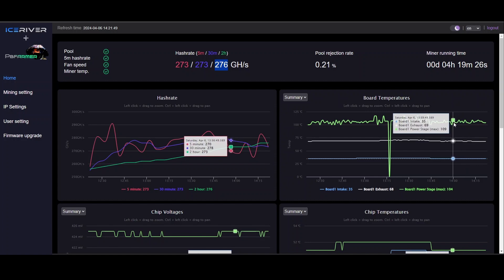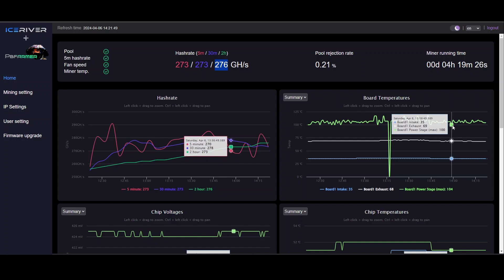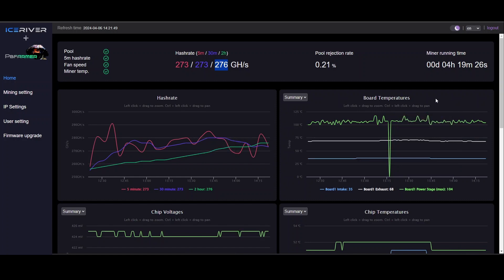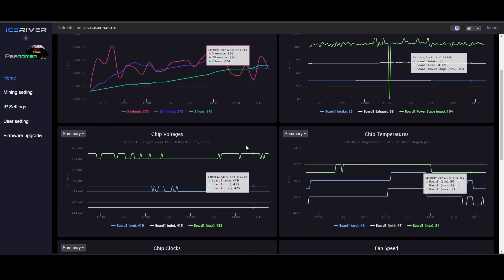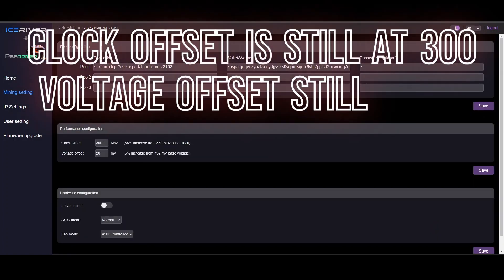I don't like these power stages going as high as they are. The ambient temperature in the garage was about 75 to 80 degrees throughout this testing. After running for a while it's stabilized, but I'm still getting up to 109°C at the peak for power stage temps and as low as 100°C — and 100 is the max I want to go. My lowest temp is higher than I want and I'm spiking up to 109. This is about as hard as I can push this one with the copper heat sinks off the MOSFETs. Chip voltages and chip temperatures are okay with the stock paste. I ended up with 300 megahertz on the clock offset.